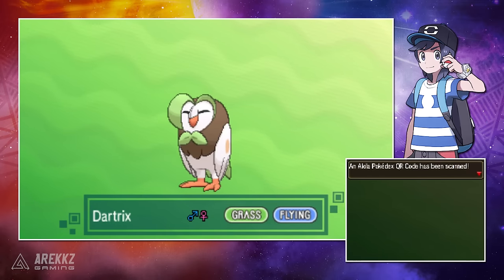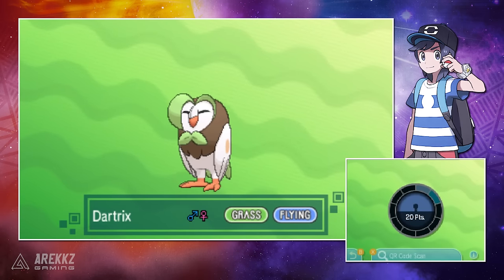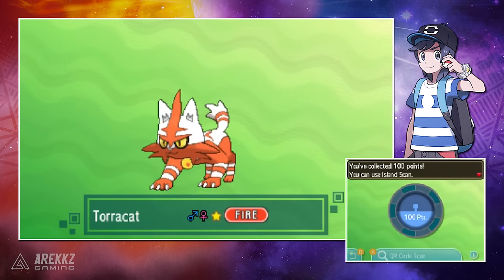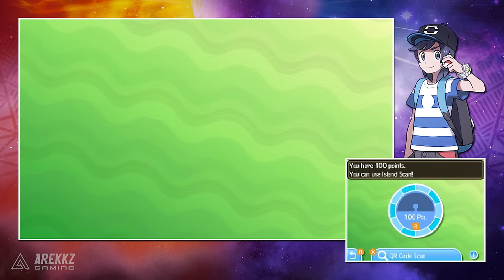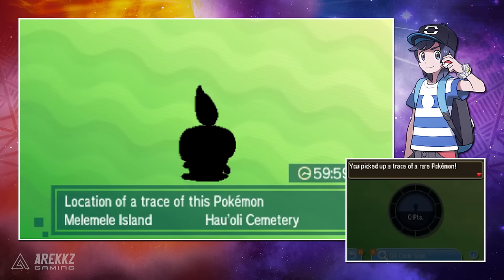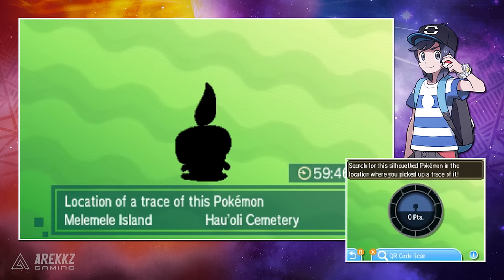You can scan 10 QR codes a day and every time you scan one you get 10 points. Once you have 100 points you unlock the ability to use the Island Scan feature. The Island Scan feature scans the island you are currently on and locates a rare Pokemon that does not normally spawn in the Alola region. These can even be some of the early gen starters — things like Charmander, Torchic, Bulbasaur, Totodile, Cyndaquil, anything like that.